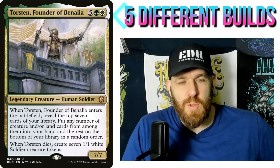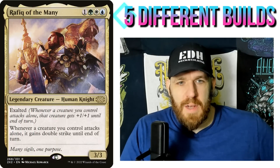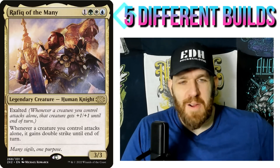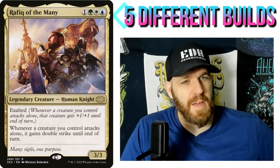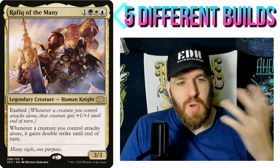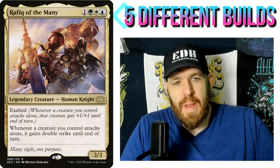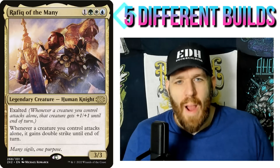Getting to the five commanders from this week: Rafiq of the Many, one green, white, and blue human knight, three-three with exalted. Whenever a creature you control attacks alone, it gains double strike until end of turn. I could have easily put this one on my 'commanders that used to be really scary' video. It used to be one of those terrifying voltron commanders, but I haven't seen this guy in forever.